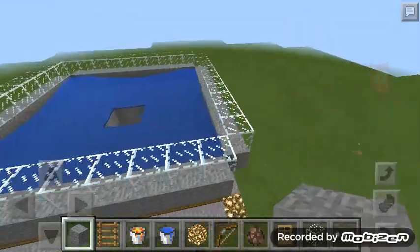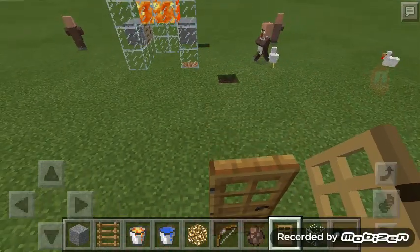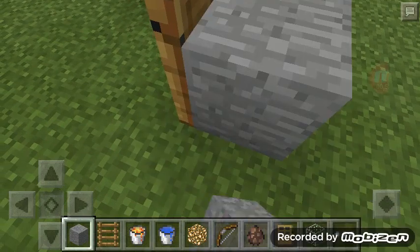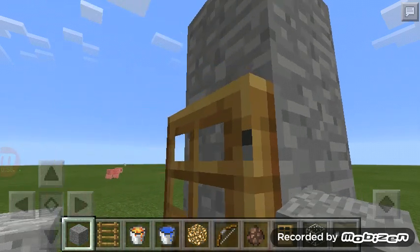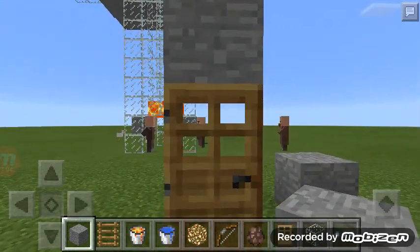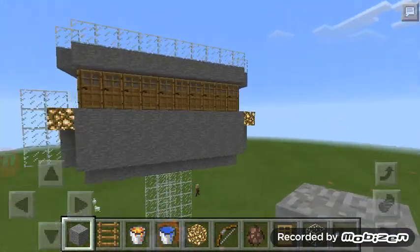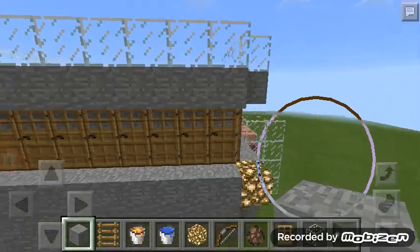So when you put a door down and then put a block above it, the game will think this is a village house. The more village houses you have and the more villagers you have, they'll spawn iron golems. Think of it this way — if the game sees all these doors as separate village houses...